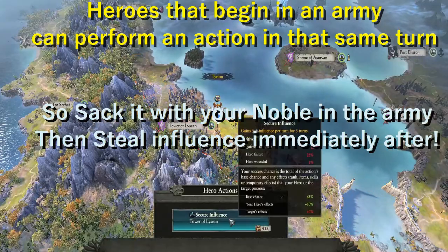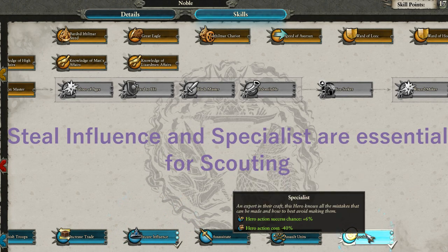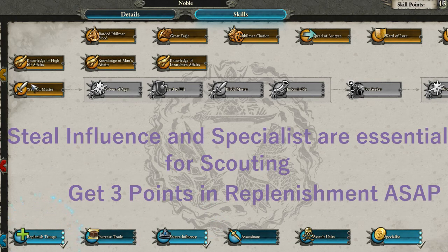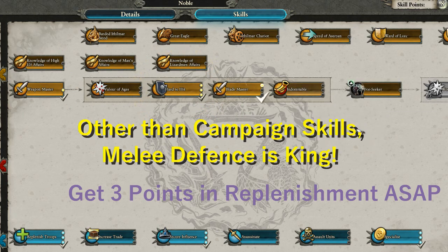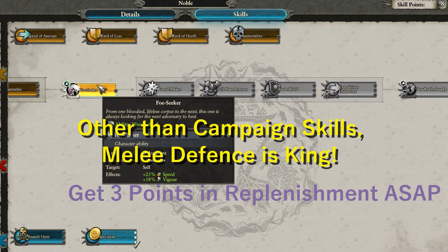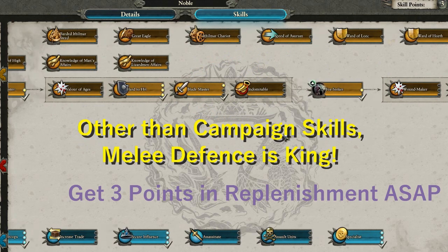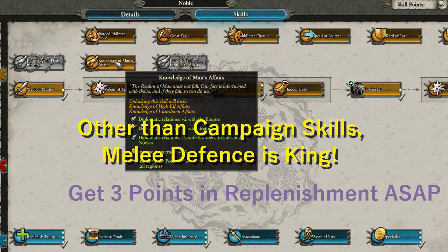When leveling up, prioritize Steel Influence and Specialist to lower the cost. As well as boosting replenishment, maxing melee defense and armor should be your top priority to help your noble act as a lineholder. At level 10, nobles can select a diplomatic buff. While the high elf buff can be useful in the early game, the Knowledge of Men buff will last well into the late game and really stacks up to keep the Empire on side whilst boosting your port revenue.